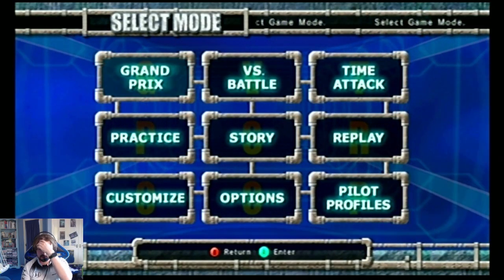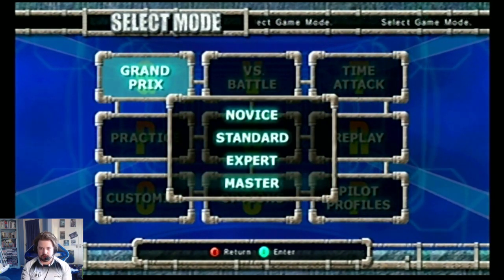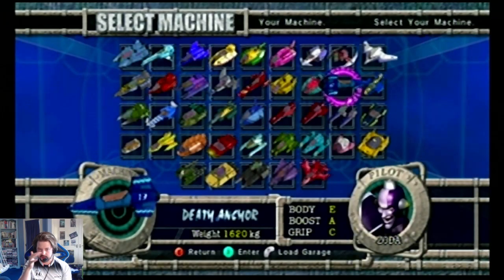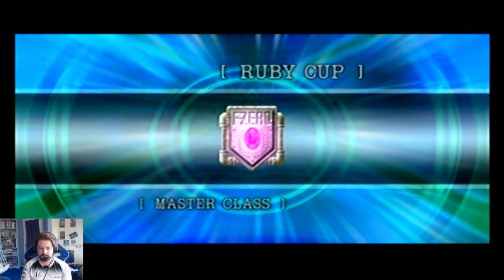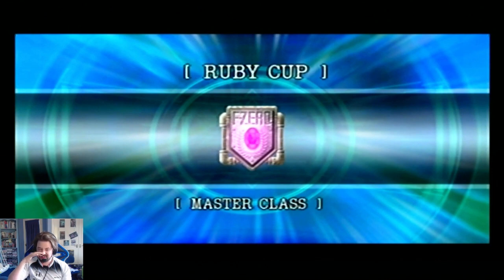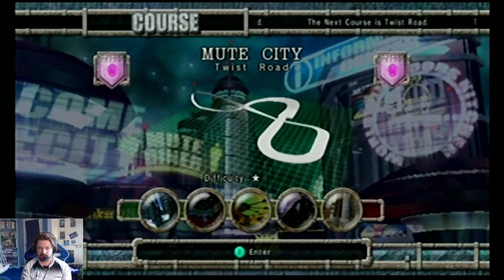Welcome back to FCL GX Ruby Cup with Captain JJ back at the helm. Now we're moving back with Master Class on the Ruby Cup, this time we're using Death Anchor. Of course this machine is a little bit more of an improvement on the EX counterpart, although his body still remains on the weak side.